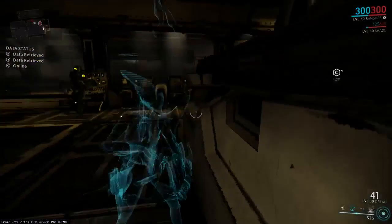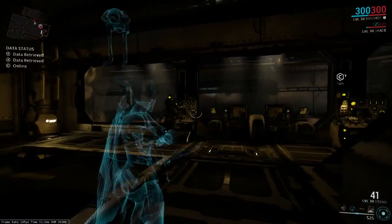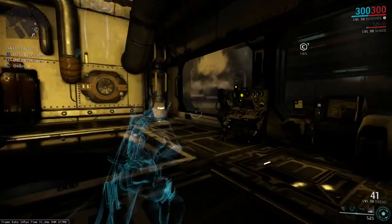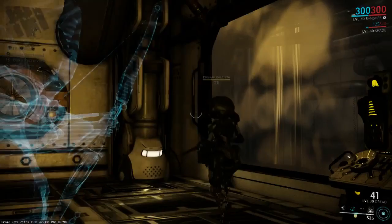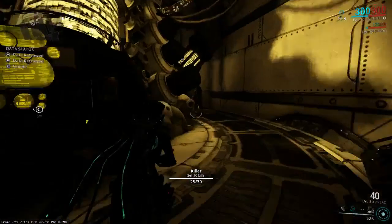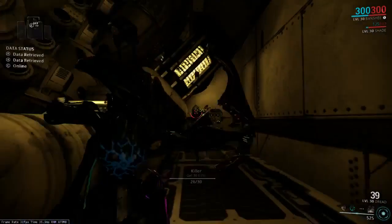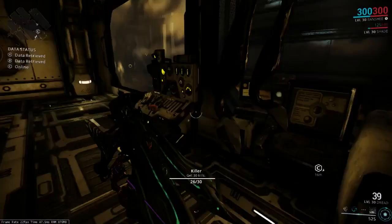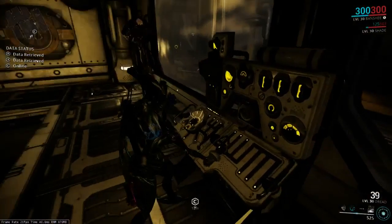There's actually one other room over here you can go to that is completely pointless and there's nothing to do with it in here, but hey, it's there. As you can see, we pop out in the middle of the vault. In general, this is going to be behind the backs of all the enemies, but it can be a little risky to go this way.